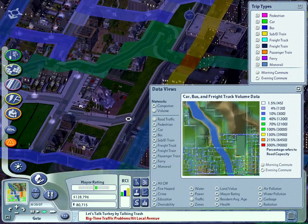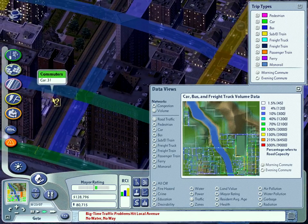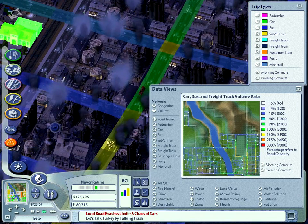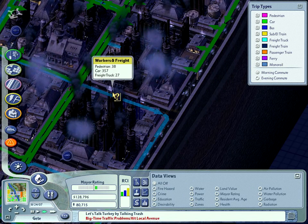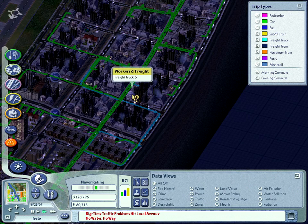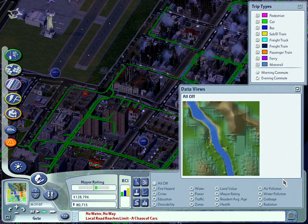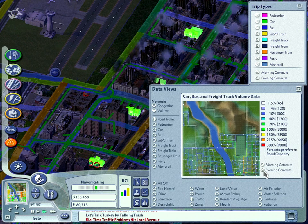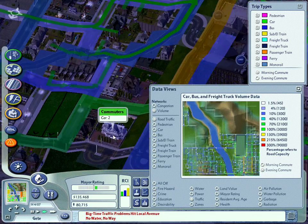Let's go over here to volume. So, what's over capacity? For instance, this road — what's so special about this road and why is it so over capacity? People are using this road to go everywhere. Let's look at the morning commute. I bet they're on the next road over — yep, they're using that up a lot. But right here is a major choke point, it seems.